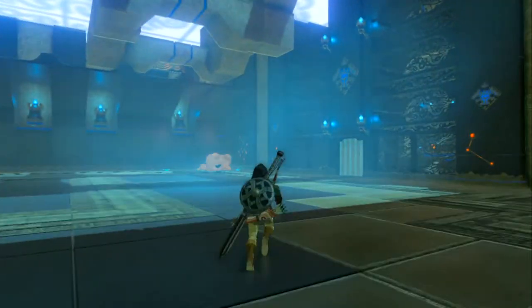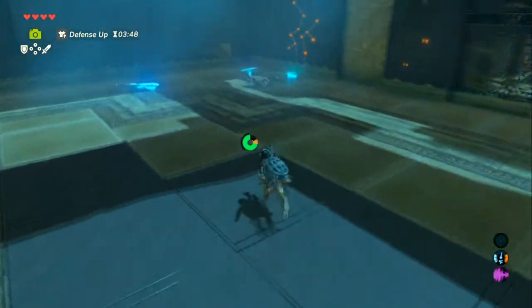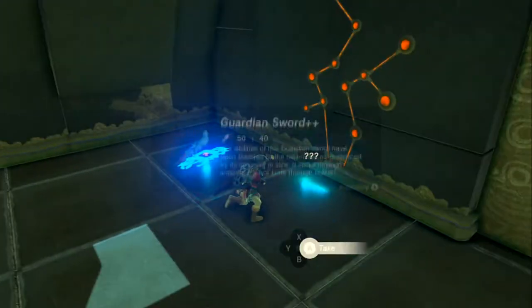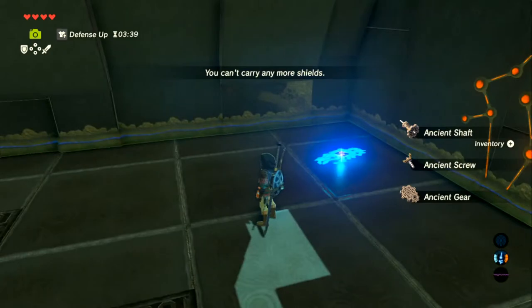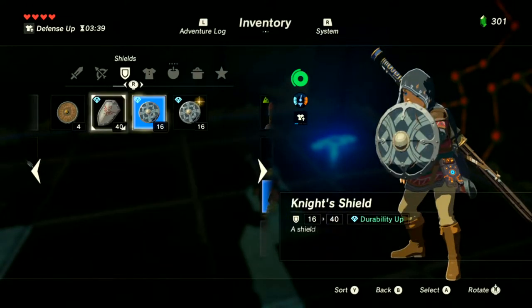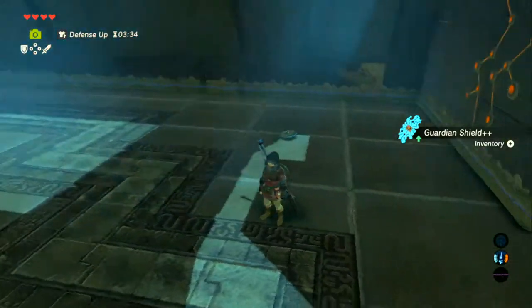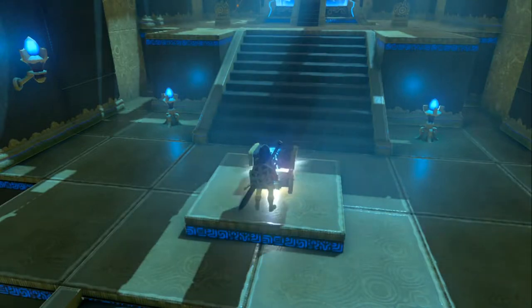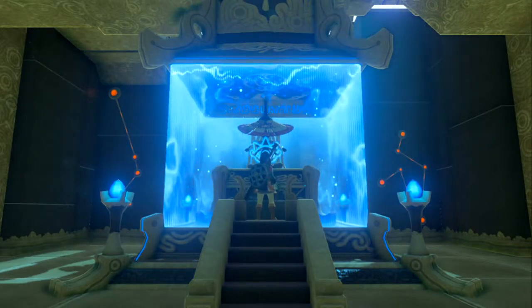Got it — that took him out! Now collecting that pile of guardian scrap. Dropping a bad shield to make room for the guardian shield. Picked up an ancient shaft — the one needed for the upgrade. Great rewards from the fight even if it took up more than half the episode. We're an hour in!